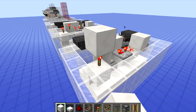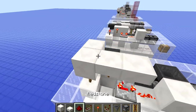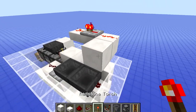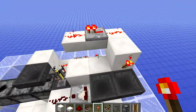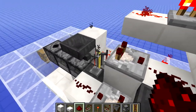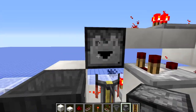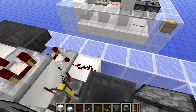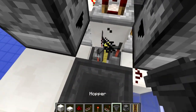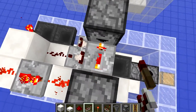Place two blocks above this redstone torch and then two half slabs on this side. Over here put a piece of redstone at either end with a repeater in the middle on the default setting. Then put a redstone torch here, a comparator here, and a piece of redstone right there. Place the droppers facing into the middle, then put them on the other side as well above that redstone. Then put the hopper facing down into the brewing stand and a repeater right there.